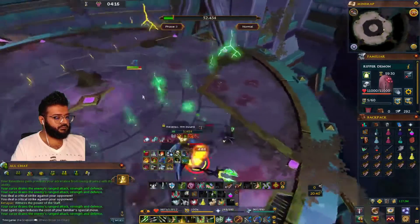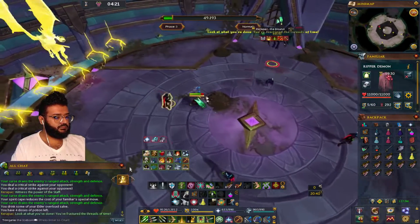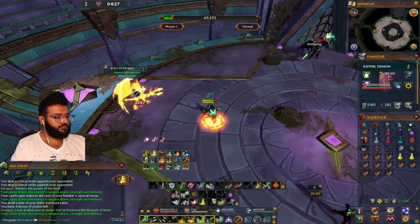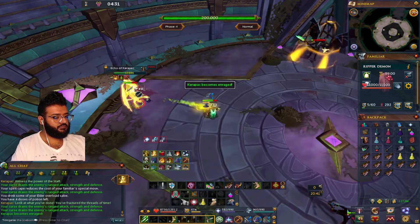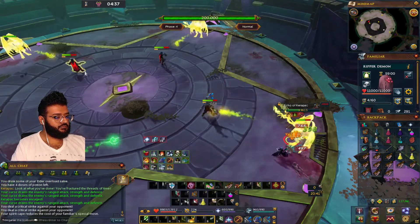I'm going to be going over Phase 4 of Carapack, which is the last phase of the boss. What you would do when he gets phased is that you would hop into your clone and start doing your Dark Bow, and since I'm using range, you can use Deadshot also. After the Time Warp ends, you would get him to below half health and let the clone finish it off.